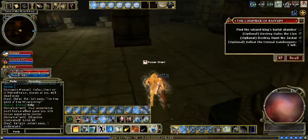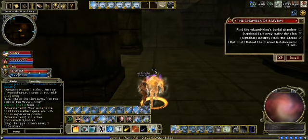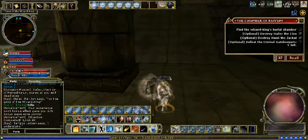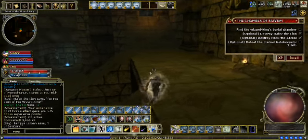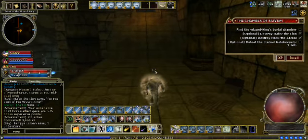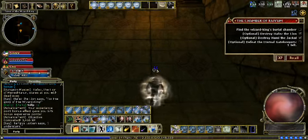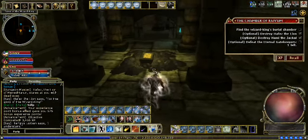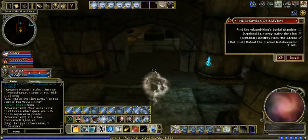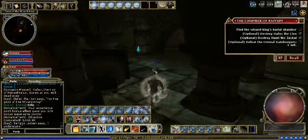So we're back at the beginning. Dimension Door is a great spell here. We've got one more side to clear, and it looks like we're both going to do this side. After that, the last side will be the Wizard King, and that will be the end of the quest. I'm guessing it will probably be a 15-minute run, which is nice.